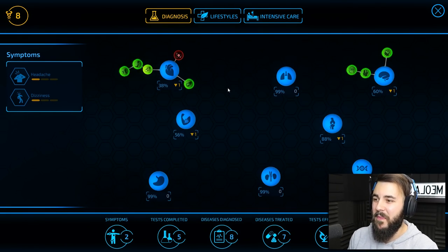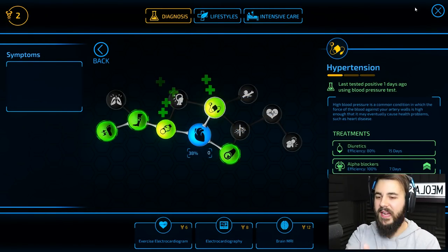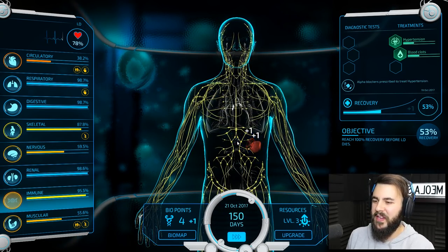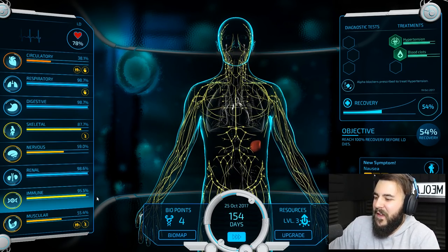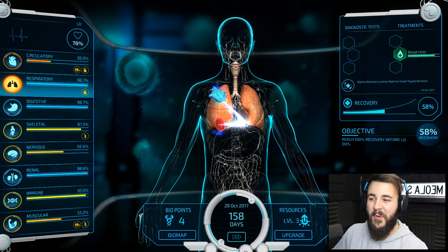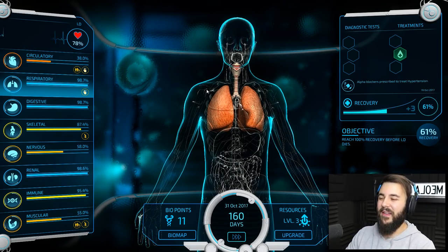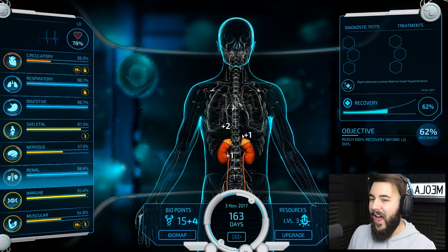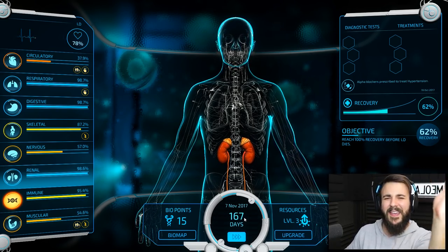He has hypertension by the looks of it. Can we treat this straight away? Seven days, 100% efficiency. We're going to give him the alpha blockers. He's got a new symptom - we keep fixing symptoms and he just gets more. His blood clots are just about cured as well. We have 11 bio points and he's at 61% health. I wonder if we can get him to 100 today. It only took 168 days so far, but his life is in my hands - we're going to get this guy sorted.